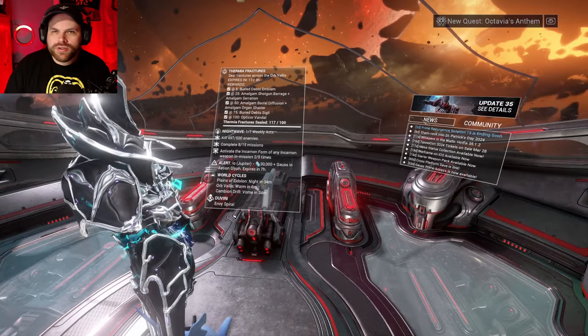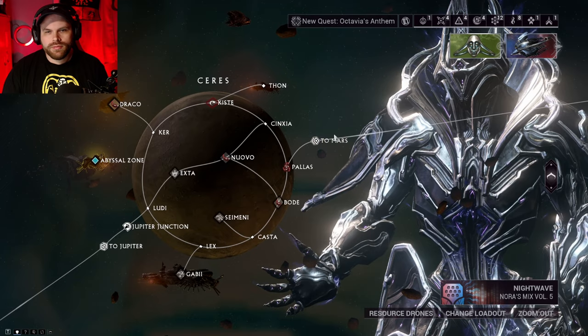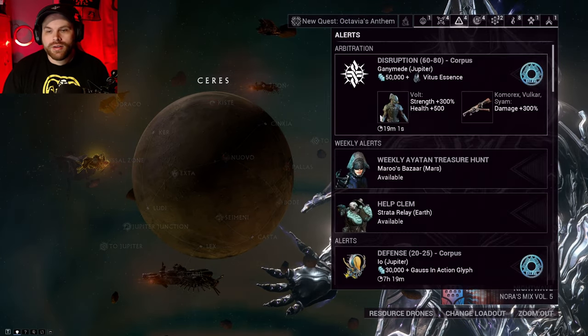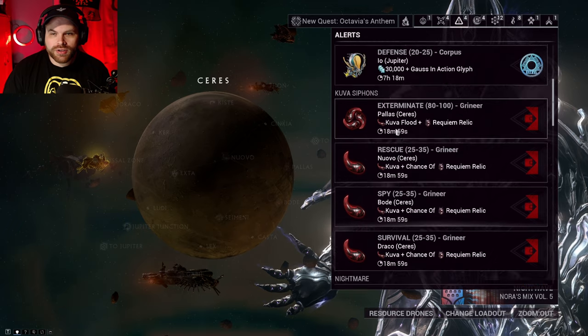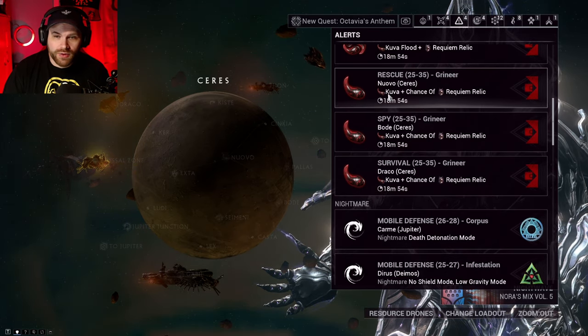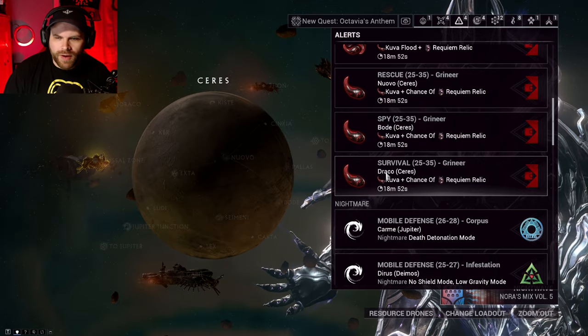First things first, let's do a Kuva Siphon Mission. We're going to open up our navigation, then go up to the Alerts tab. Scroll down and you can see there's a bunch of different Kuva Siphon Missions available — a Survival, a Spy, and a Rescue. Let's go ahead and do the Survival.